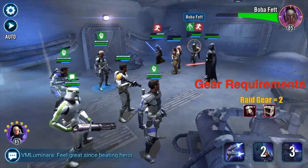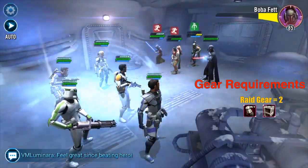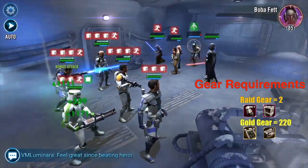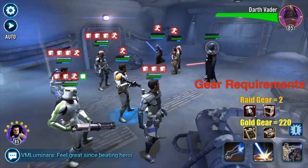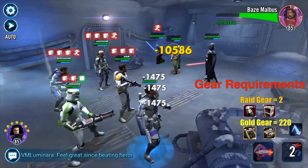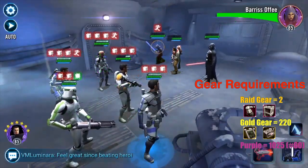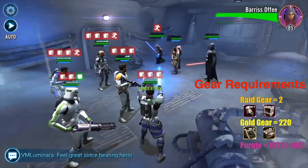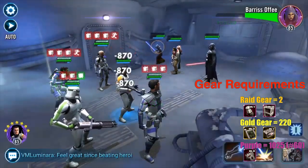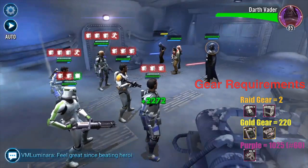Purple gear: the average is 1,110 pieces and Fives needs 1,025 pieces, putting him at number 60 for requirements — pretty much right around average. He needs a lot of Mark 3 Carbonite Sensor Arrays — 350 to be exact. So make sure you are doing your daily challenges, which for most people are on Mondays and Thursdays, so you can go ahead and pile those up.